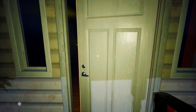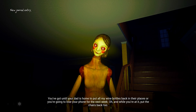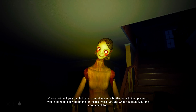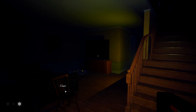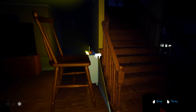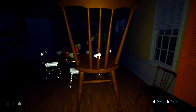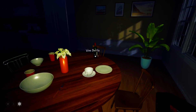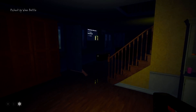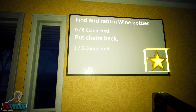Put all my wine bottles back in your places or you're going to lose your phone for the next week. And while you're at it, put the chairs back too. I need to put this back - where do I put it? So we're just doing chores? Find and return wine bottles - eight wine bottles and four more chairs. That's one of those saving locations. Let's just go around and see what we can collect, then I'll see if I can move the chairs around.